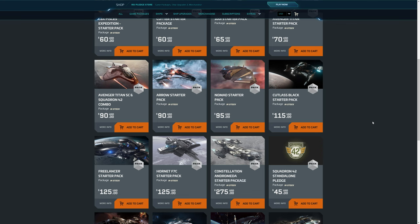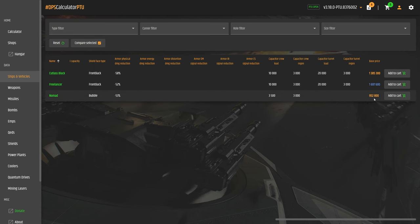Here are the real-world prices for each of the Starterships. The Nomad is $95. If you pay $20 more, you can get the Cutlass Black at $115. If you pay $30 more than the Nomad, you can get the Freelancer at $125. The Nomad's in-game price is 952,800 AUEC, close to 1,000,000. The Cutlass Black is close to 1,400,000 AUEC, and the Freelancer is close to 1,700,000 AUEC.